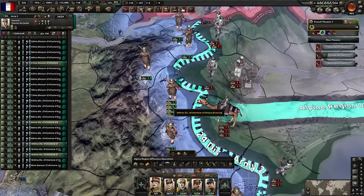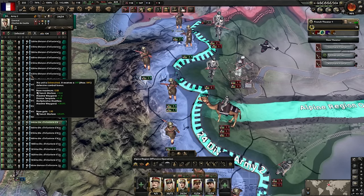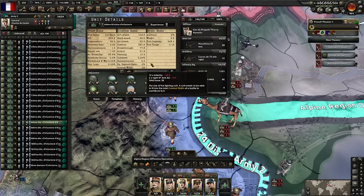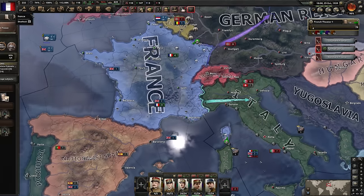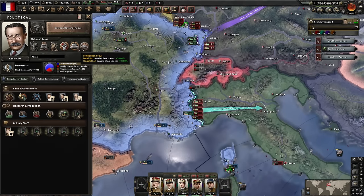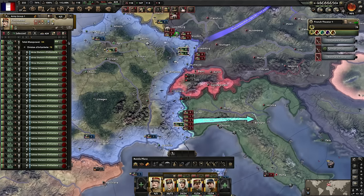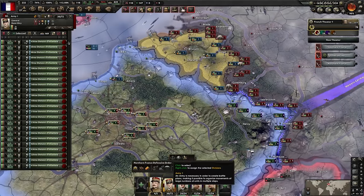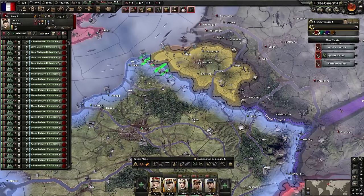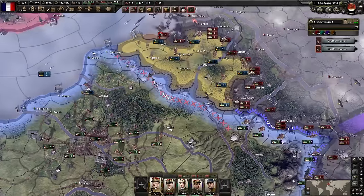Every single point of entrenchment gives approximately 3% extra defense to the division, so that amount of defense will compound exponentially. Being France, I've got the defense of the Maginot which gives an extra 25 planning bonus, plus loads of defensive generals — so entrenchment is sky high. The action has begun and we're going to create our fallback line on our own version of the Maginot. Dig in boys, dig in deep.